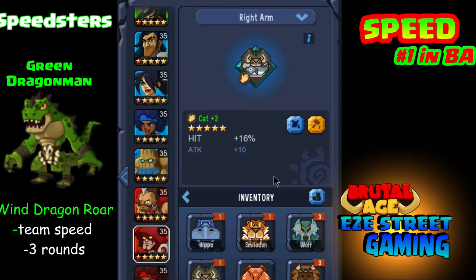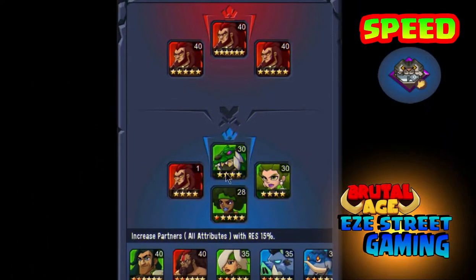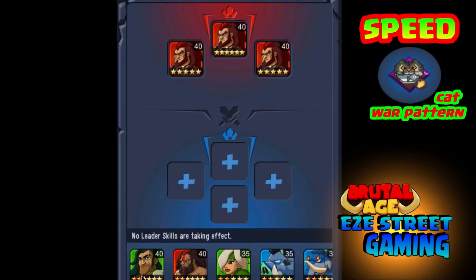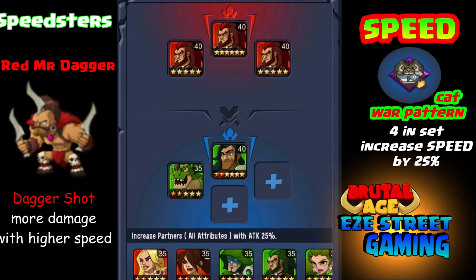Here's the first of the speedsters: the Green Dragon Man. He has the Wild Dragon Roar, which increases the team speed for three rounds. He'll do that every five rounds — that's his cooldown. But as you advance him in level and advance his attack, you can get the cooldown down to three rounds, so basically he keeps the speed bonus up for the entire time.